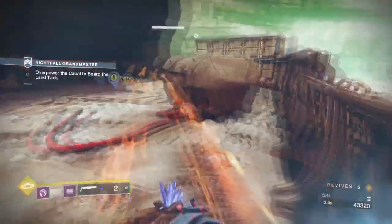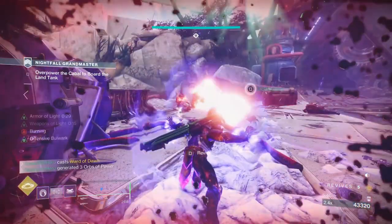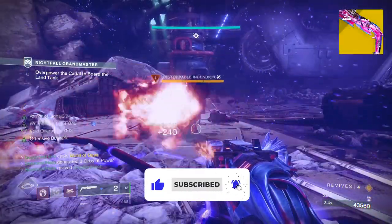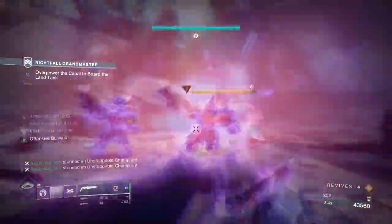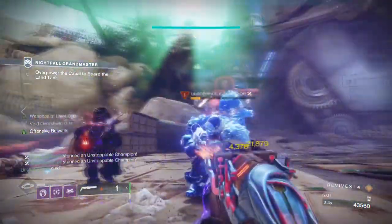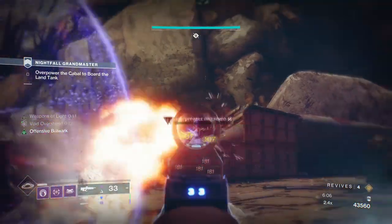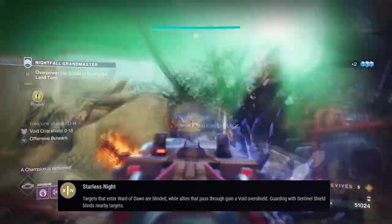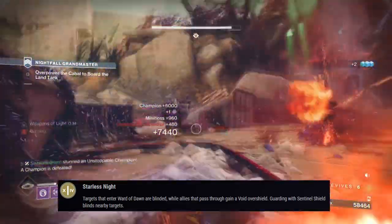Hi everyone and welcome back. In today's video, I'm going to show off a nice complementary exotic combo that not many people may have given a try to just yet. Conditional Finality from the new raid is perfect against a lot of end game combatants, and its simple design allows players to pull off some impressive feats. Now combining the weapon with CENT-14's helm will not only give you more power with a 25% Weapons of Light buff, non-stop overshields at max with fast grenade regen, but also the effect to blind targets within your bubble will prevent a number of combatants from wiping us out before we manage to land the first hit.